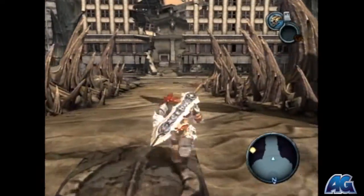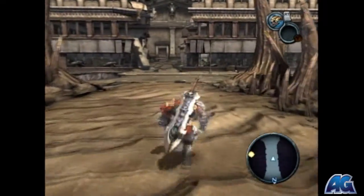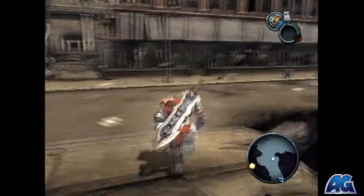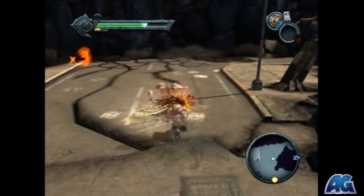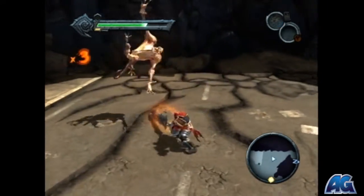Darksiders Apocalyptic difficulty walkthrough with all collectibles for ArmagedonGaming.com. In this video we are going to be grabbing another collectible and buying our scythe, which is going to be a secondary weapon, and then we're going to head to the Choking Grounds, which is the next level.